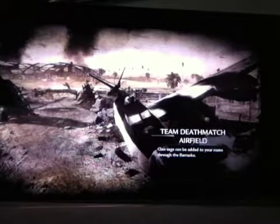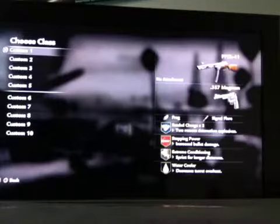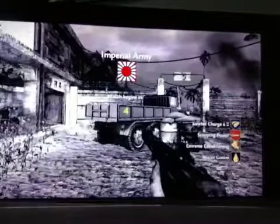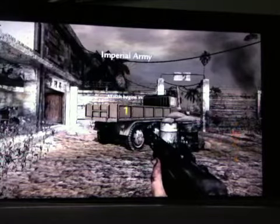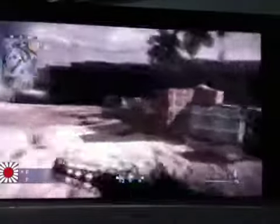Okay, so the first one is on Airfield. You probably know where I'm heading with this. One glitch is on Airfield and one glitch is on Dome. On Airfield, you come out here to this big open bit. You go over to these boxes here and jump on top of them. Then what you're going to do is sprint and jump like that onto that.